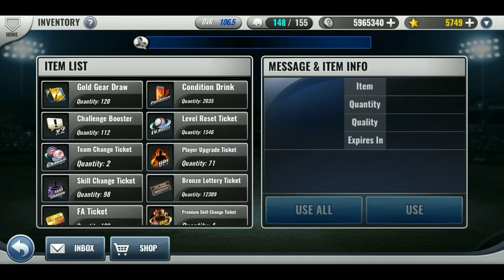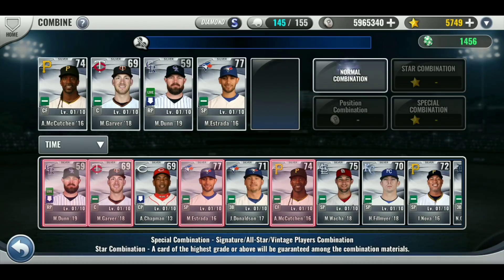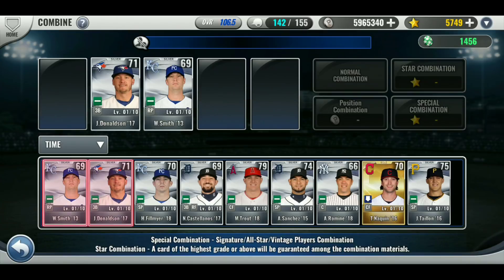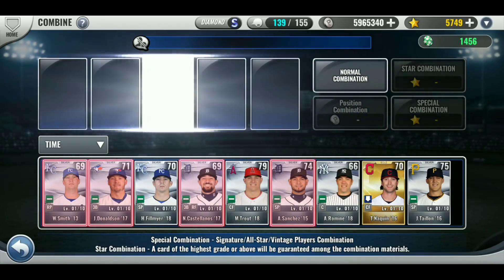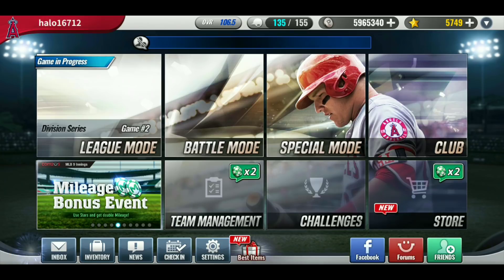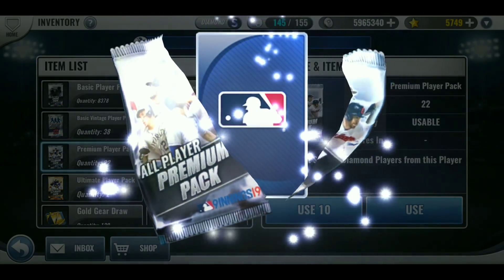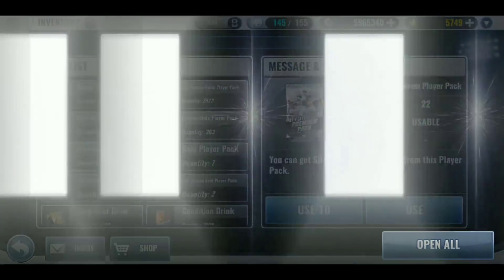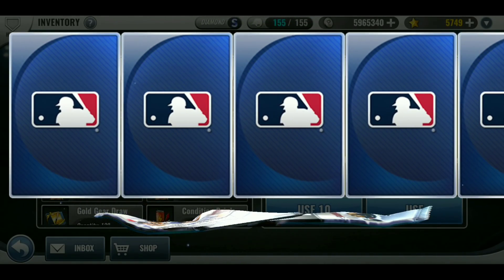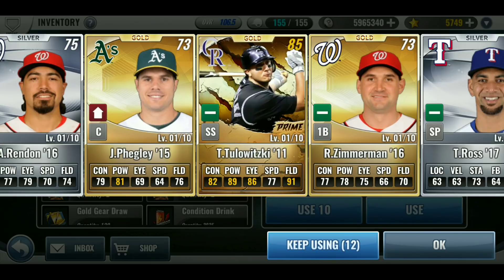I think I still have 100 free agent tickets. I used like 60 or something — I used a ridiculous amount. I spent some stars because of the all-star package — you get like 10,000 stars with that team select, so I'll replenish my stars that way. And for double mileage, it was the best time to do it. Now let's go to the premiums. A couple faceless golds, some more golds — oh, I got a prime! I got two Lewinski — all right, that's good, at least I got a prime.